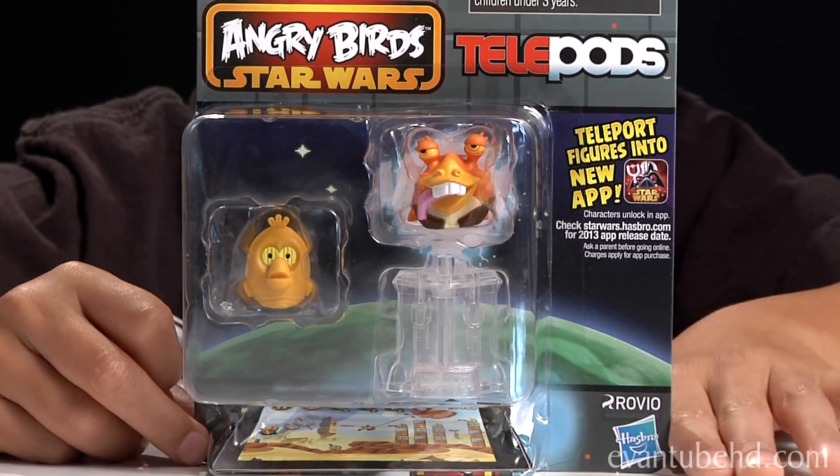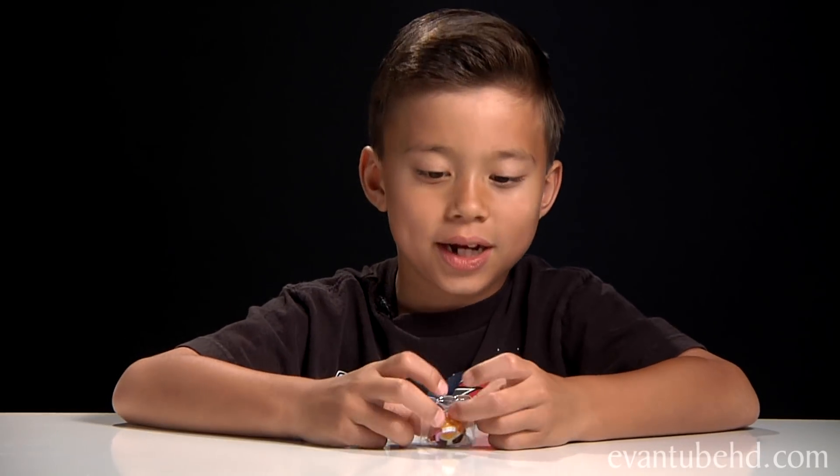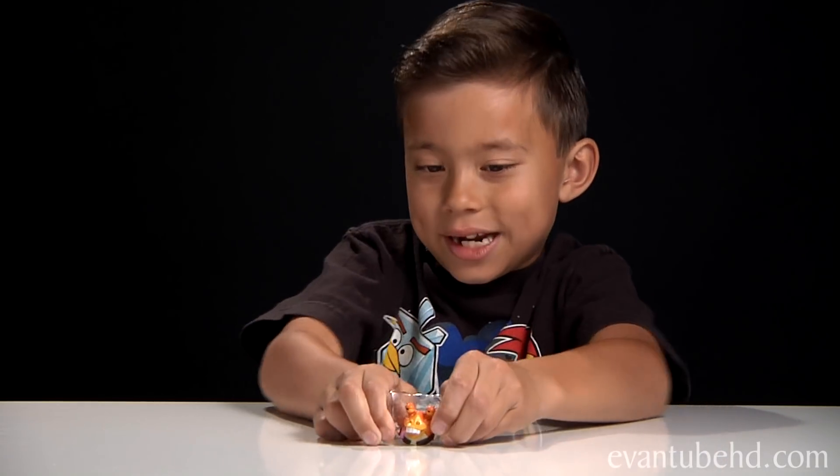This one has Jar Jar Binks and C-3PO, so let's open these up and show you guys what's inside. The first figure we get is the Jar Jar Binks bird. Just kidding — that's just the package. Let's get him out.